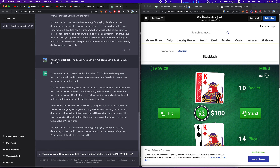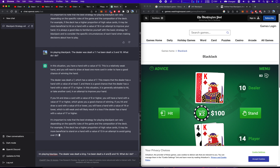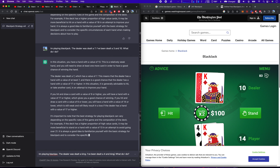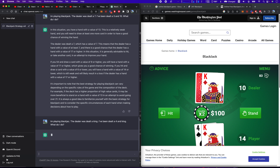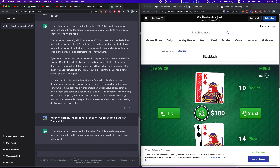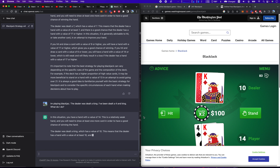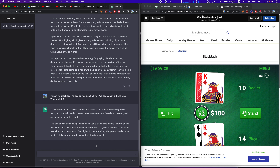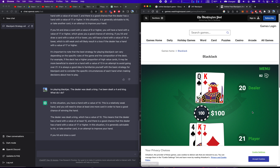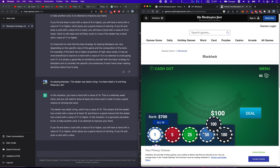The dealer was dealt a king. I've been dealt a 4 and a king. What do I do? This is a weak hand — generally advisable to hit. I got 21. I won!